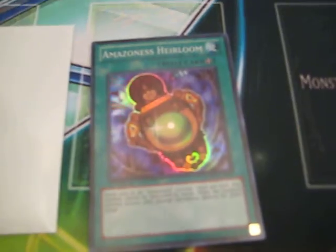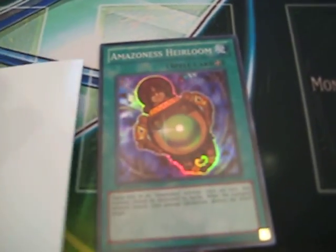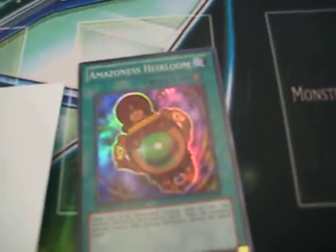On to my packs. I got some Amazoness Heirloom card, which I guess is good because I actually kind of want to make them. They seem interesting — I know they're not going to be that good, but they might be fun. Then I pulled Miracle's Wake, Yusei's card that he used against one of the Dark Signers.